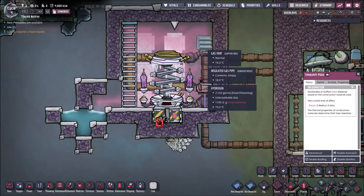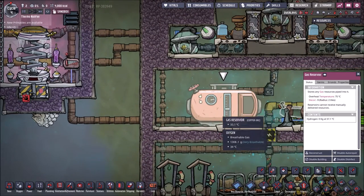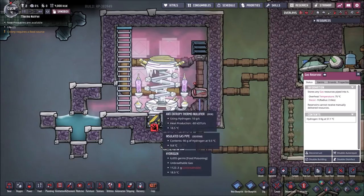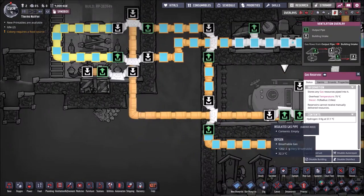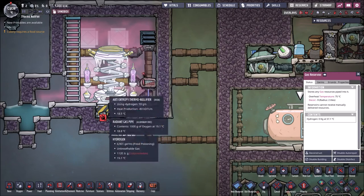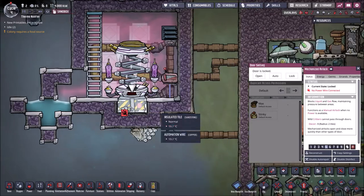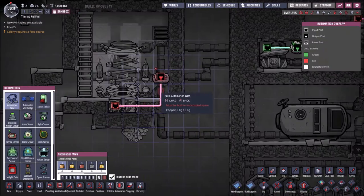After filling the area with hydrogen via a gas vent — if you have some previously stored hydrogen, you can use that — you should leave some pipes for the hydrogen to get inside the anti-entropy nullifier.